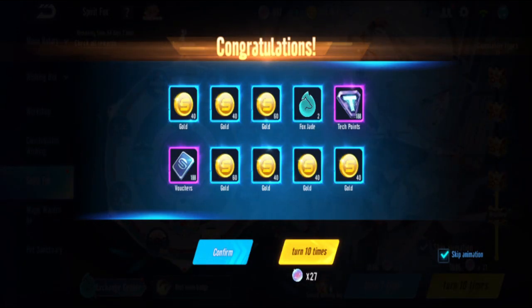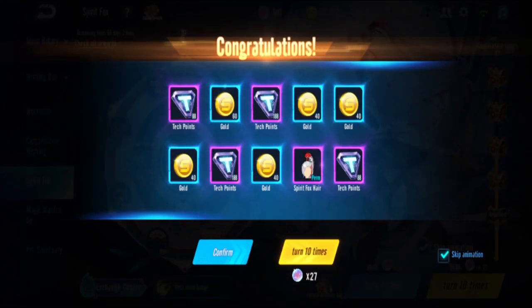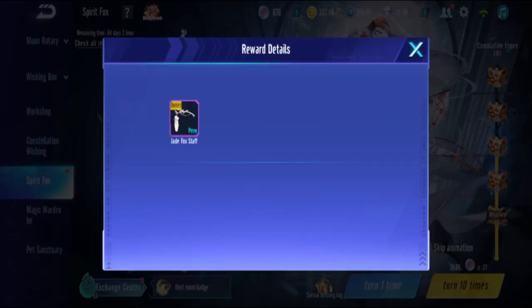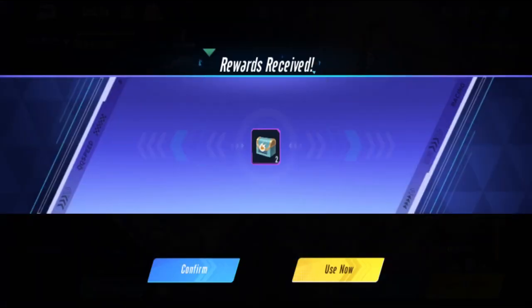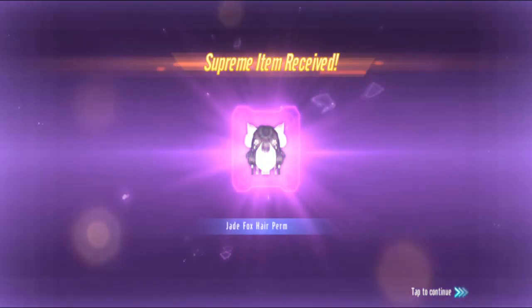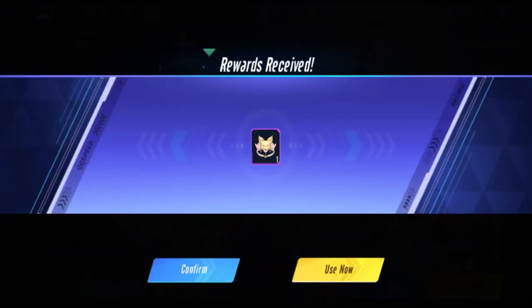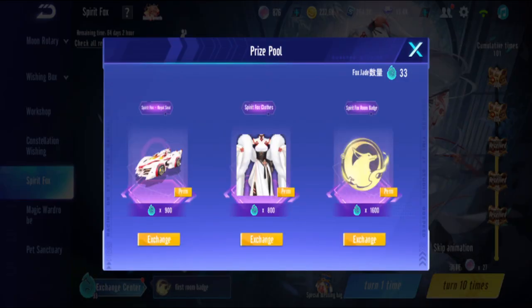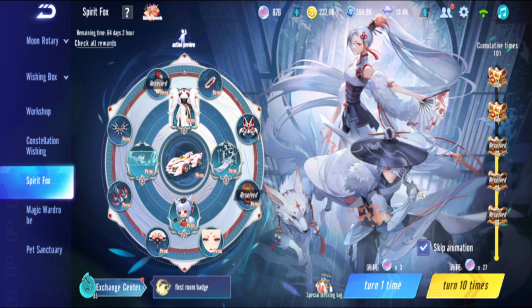Pull seven - got two items. Eight and nine - got the hair again, which means it'll convert to Fox Jade. Pull ten - let me claim this gift box. That was the hair, and also the ring. Now I have 33 fox jade because I got a duplicate hair. If you get a duplicate it automatically converts.